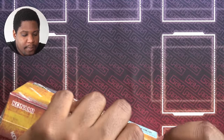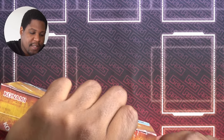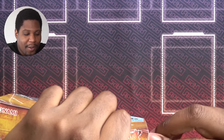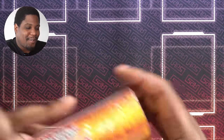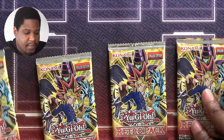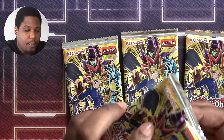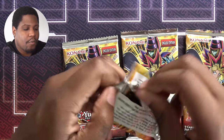Time to bust open my Retro Pack for episode three. As soon as I fight the plastic — which is harder than beating Paul, I swear. Plastic isn't my worst enemy, but it kind of is. Four packs. I wonder if there's a secret rare. I hope it's the Cyber Harpy because it's an 1800 level four.